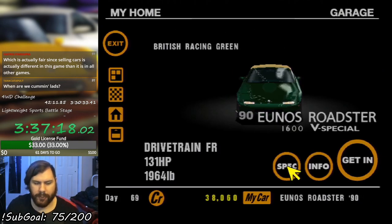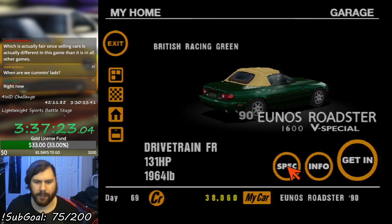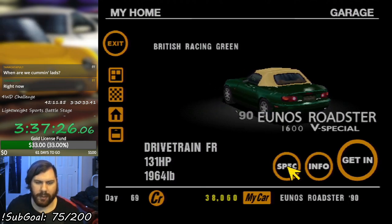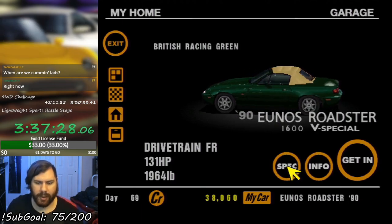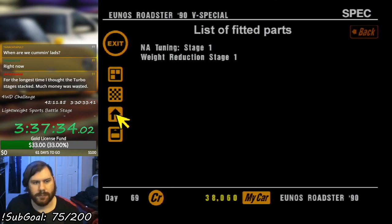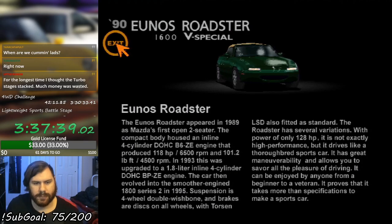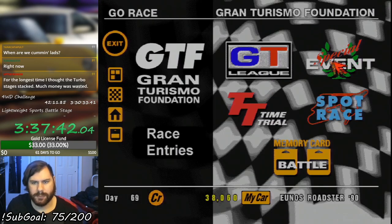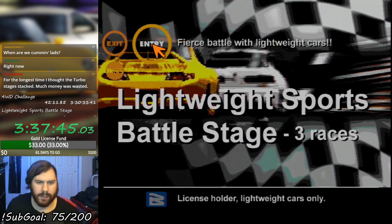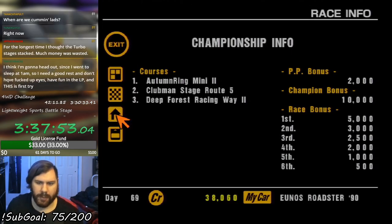Here's our Eunos Roadster V Special from 1990. 1600cc, 131 horsepower, 1964 pounds of weight, and British Racing Green with a disgusting tan ragtop. But diggers can't be choosers, cause I bought this used. So let's just go. The lightweight sports battle stage — the fierce battle, lightweight cars, three races. Money prizes are all the same, except for an extra thousand for pole compared to the other series.